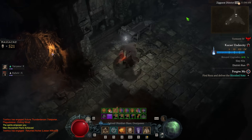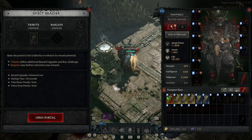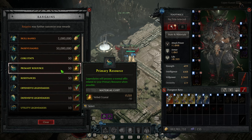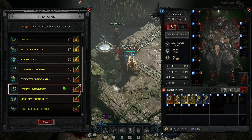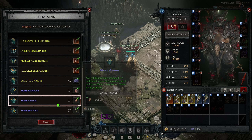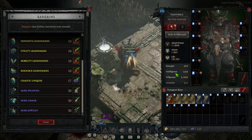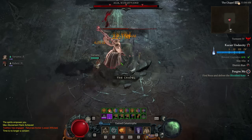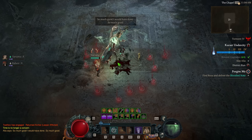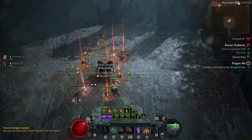That brings us to bargains, which may be the part of the system that is actually bugged. Once you put in a tribute, you can also choose a bargain — a variety of buffs or augments to further specialize the loot you're getting from that Karas Undercity run. The bargains you can choose go off the rarity of the tribute: if you use a unique or legendary tribute, you have access to all bargains — legendary, rare, and magic. If you use a rare tribute, you have access to rare and magic bargains. If you use a magic tribute, you only have access to magic bargains.